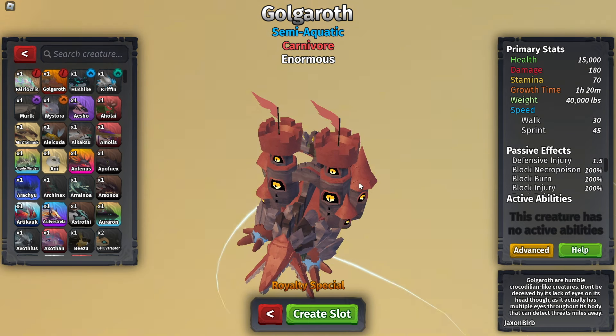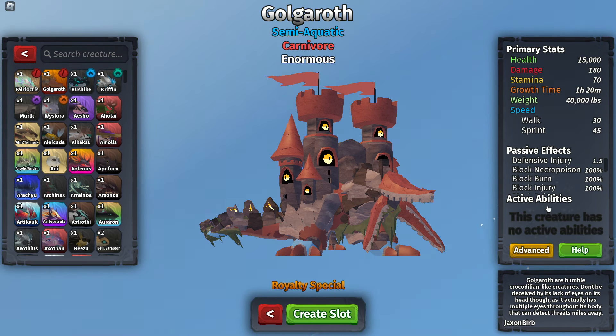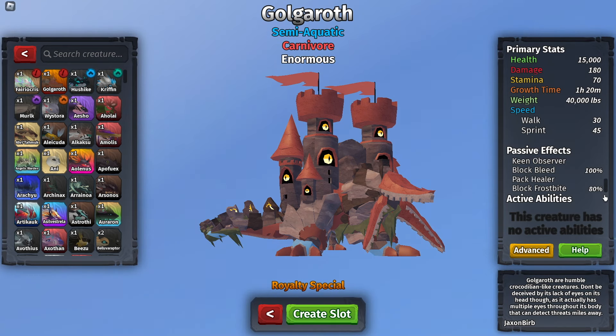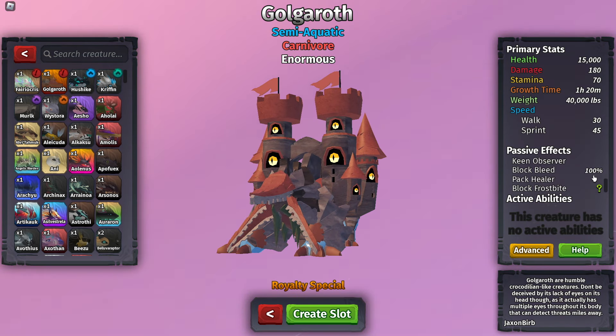I really like this one because it's like an actual castle. This creature has no active ability — dang, seriously! But like a real castle, it can block necro poison 100%. You can't burn it, you can't poison it, can't break it. It's also got keen observer, block bleed — it can't bleed because it's a castle — pack healer, and block frost by 80%. It also has defensive injury, I guess since it's made of hard stone.